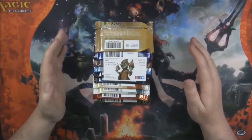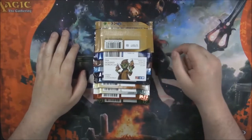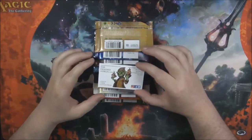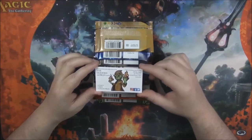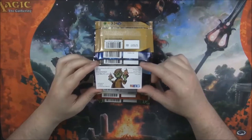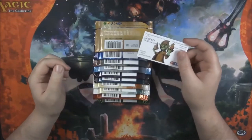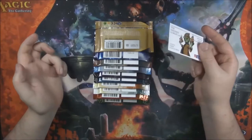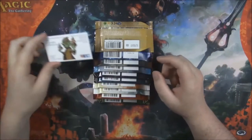Hey everybody, and welcome back to another one of Everything Wednesdays. Thank you so much for tuning in. Today we have the Hooded Goblin, located in Georgetown, Ontario. They have their own website, it'll be linked below in the description. So I went in there and picked up one of every pack they had available from open booster boxes and that kind of stuff, so we've got a little bit of everything.